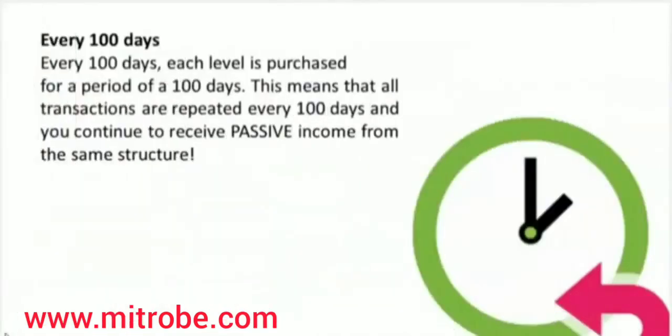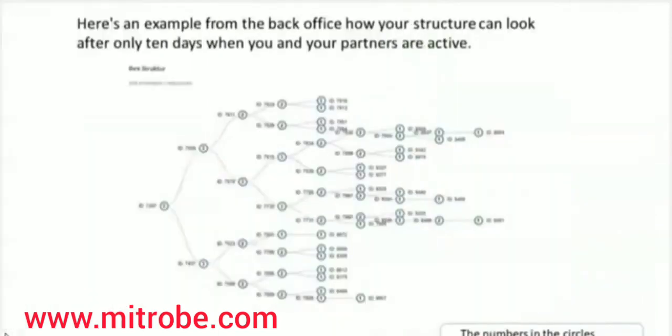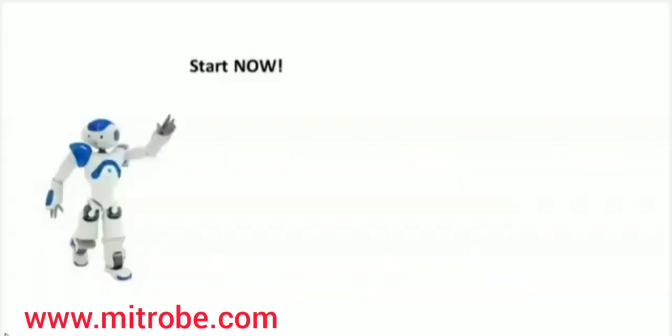Every 100 days, each level is purchased for a period of 100 days. This means all transactions are repeated every 100 days and you continue to receive passive income from the same structure. Start right now. With me, there are virtually no risks because the first partner who gets into your structure directly from you or your upline will immediately pay back the Ethereum you paid to activate the first level. Here is an example from the back office of how your structure can look after only 10 days when you and your partners are active. Million Money — the fastest, easiest, and most risk-free way to earn over 1,600 Ethereum every 100 days. Start now.